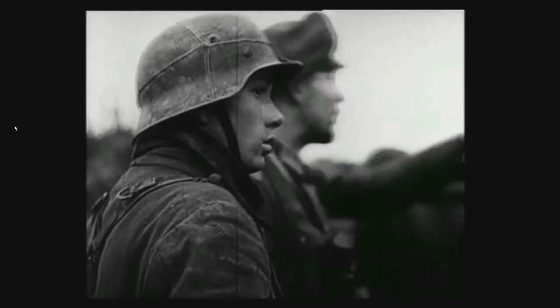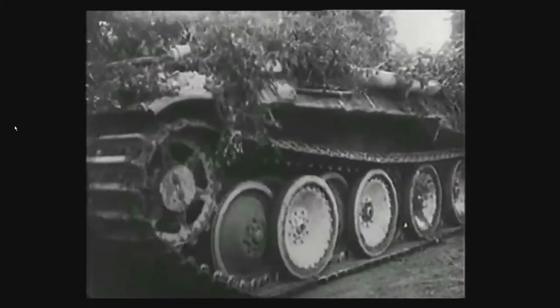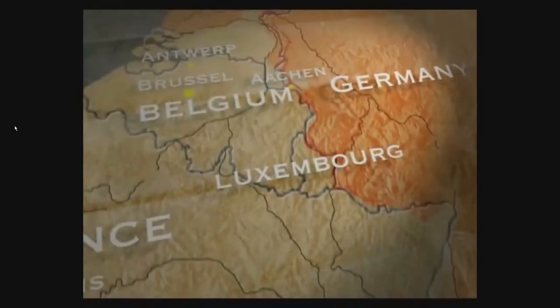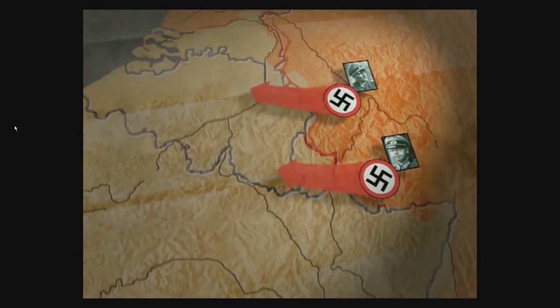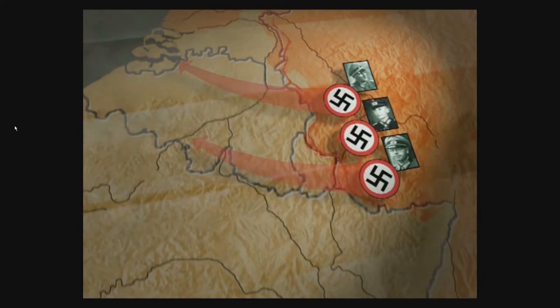Three quarters of an hour later, as the guns fell silent, eight armoured and thirteen German infantry divisions crashed through trees, smoke and mist toward the American line. In the north and south, Generals Dietrich and Brandenberger had to establish hard shoulder emplacements, guarding the flanks of the advance and keeping the Americans from cutting them off. Without the hard shoulders, Manteufel's 5th Panzer Army in the centre would be vulnerable to attack from both sides.